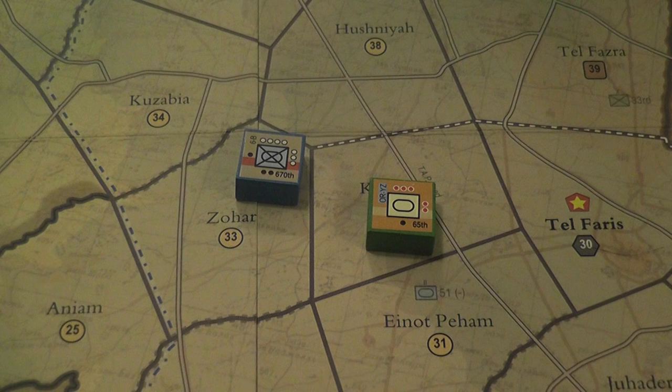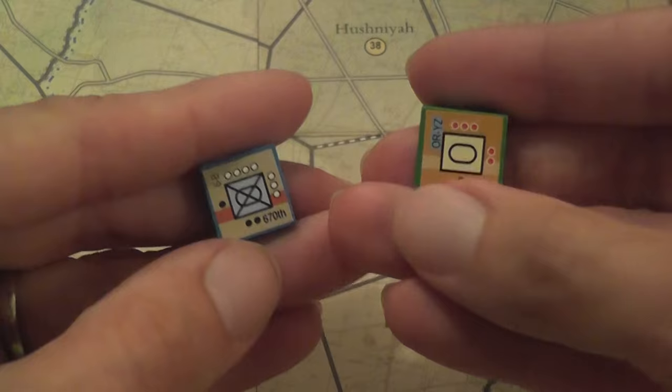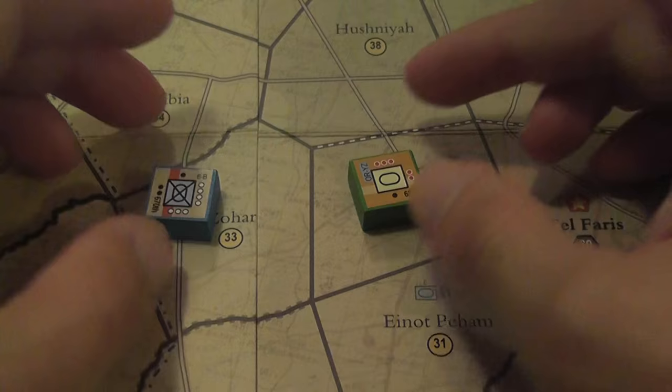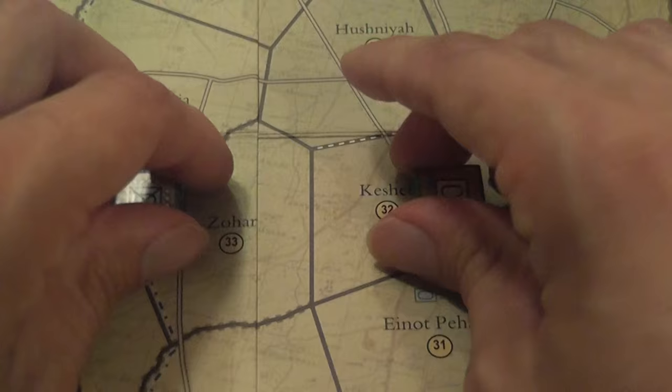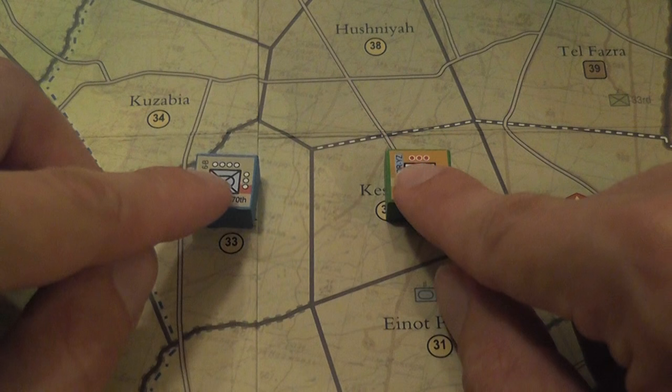As in other Fast Action Battle games, there are two types of resources: units and assets. Units are represented by blocks — this is a block game — and blocks will usually face the owning player so the opponent only sees the back; units are revealed during combat. It is also possible to play the game solitaire with the blocks face up. You lose the fog of war, but in this game you don't have many units, so the possibility of incredible ambushes isn't that great. If the dilemma is between playing face-up solo or not playing at all, go solo — it's perfectly playable that way.